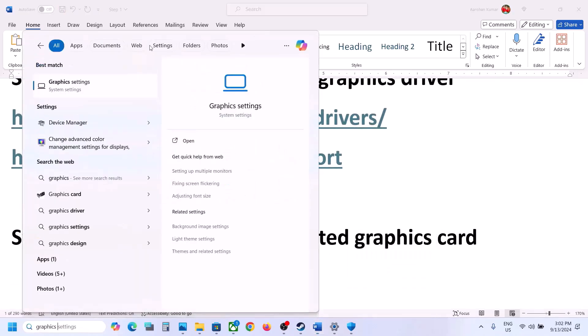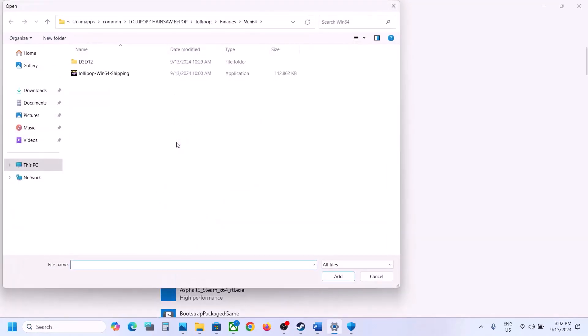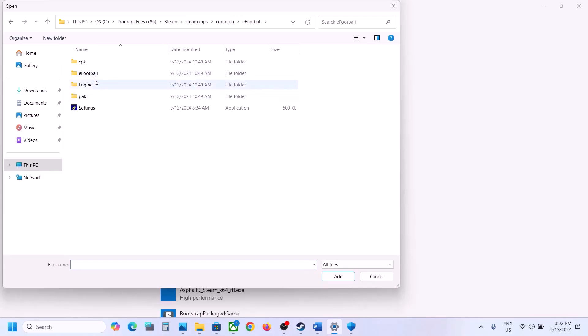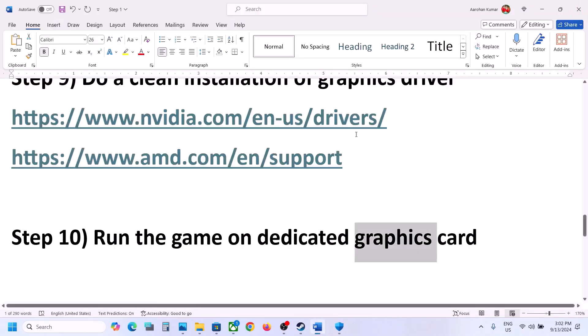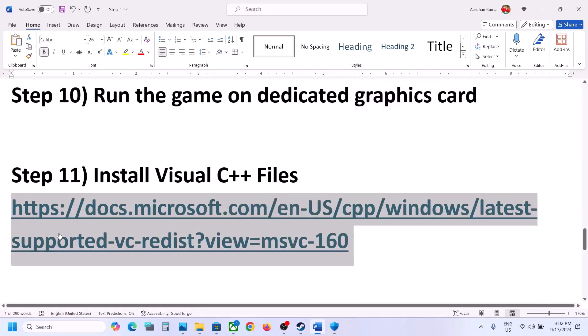The next step is to run the game on the dedicated graphics card. Type 'Graphics Settings' in the Windows search box, click Browse, go to the game installation folder — eFootball, Binaries, Win64 — select the exe file, click Add. Once the game is added, click Options, select High Performance, then click Save, and launch the game and check.